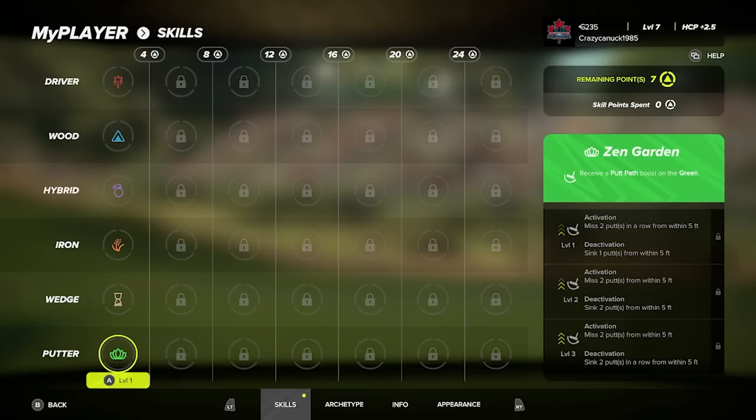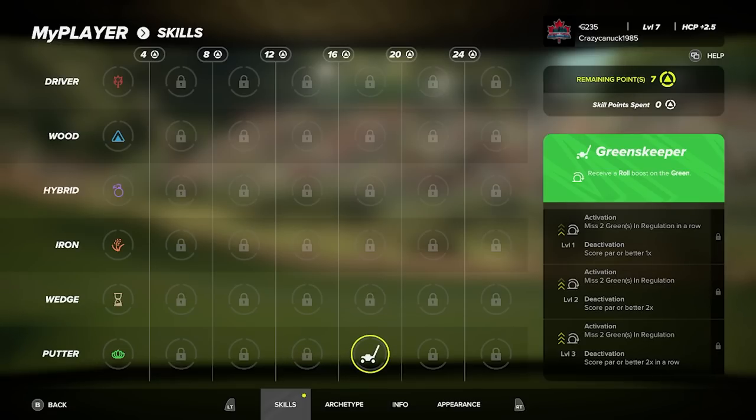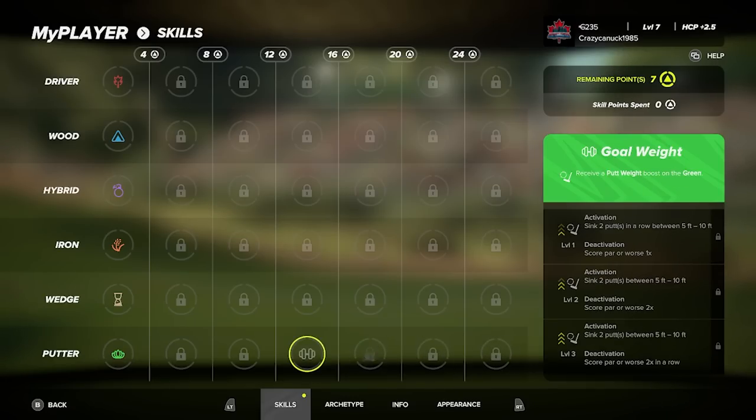Finally, the putter skills. Zen Garden gives a putt path boost for missing short putts. Short Stuff gives another putt path boost for making putts. There's a putt weight skill for missing medium-length putts. Gold Weight is a momentum skill for medium putts. There's a roll boost on the green for missing two greens in regulation in a row. Easy Reads gives a putt path boost on the green for landing within two meters. And Four Doe provides a roll, putt weight, or putt path boost on the green.